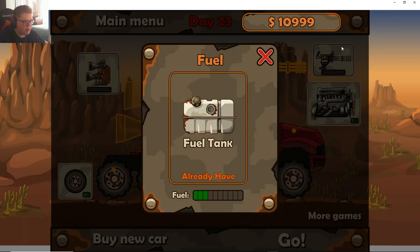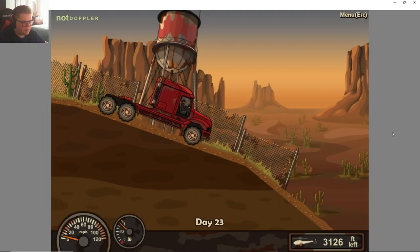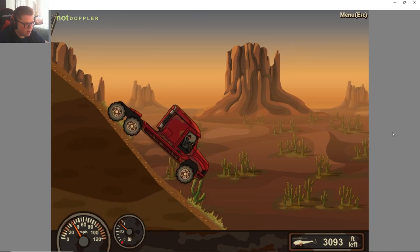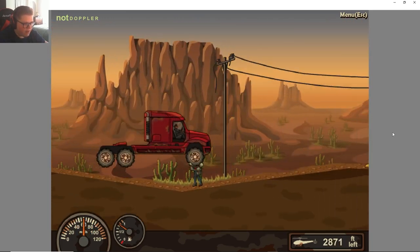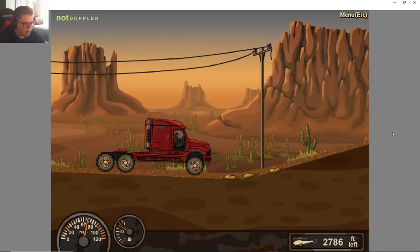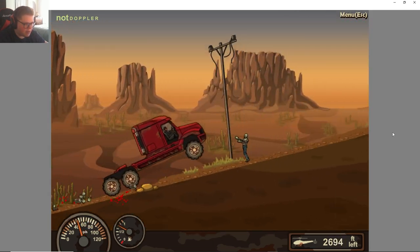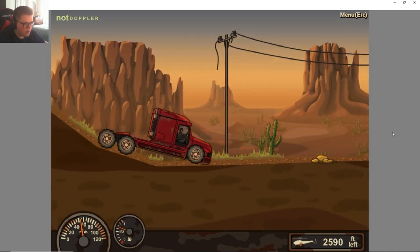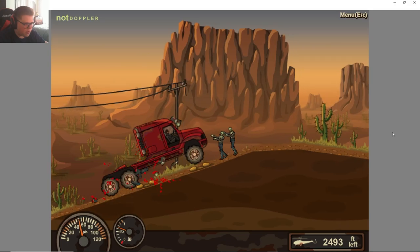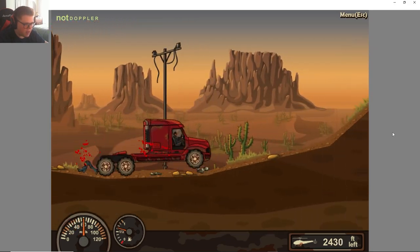I'm just gonna do it — buy the wheels and a little more fuel. These wheels are going to help a lot — they definitely help us get over rocks and zombies. It kind of keeps the front of the truck from going a little too low, which tends to slow me down quite a bit with the bigger zombies.